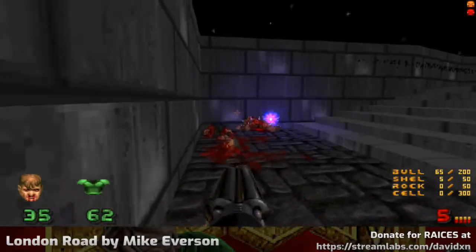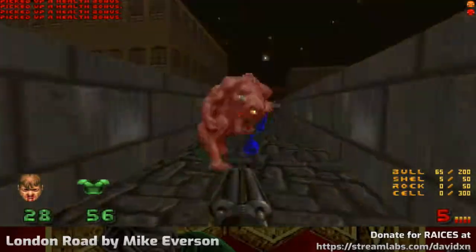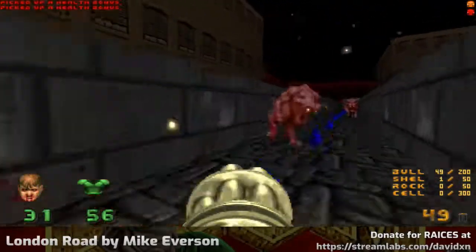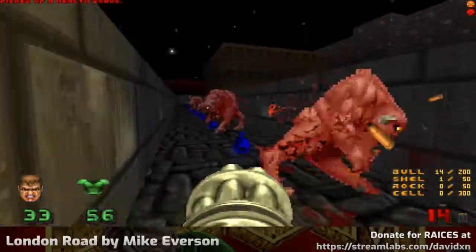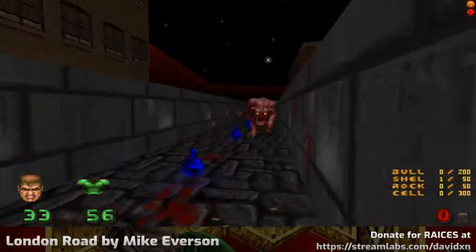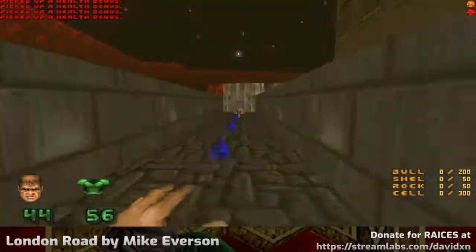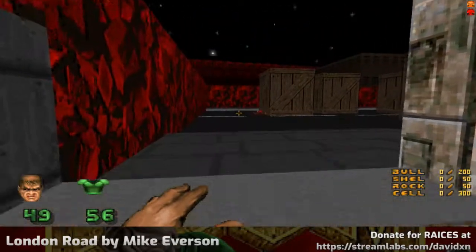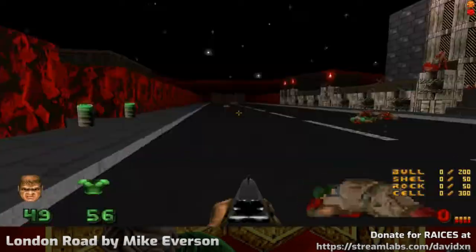I didn't realise I was even walking through that wall. This is going to be hard with the pressure from the Cacodemons firing behind me. That is actually a brilliant map layout move. How many secrets have we got? Two out of eleven — need to try harder.